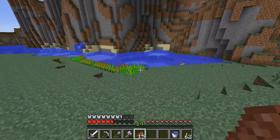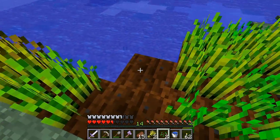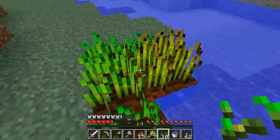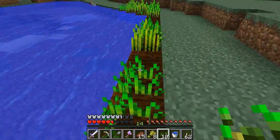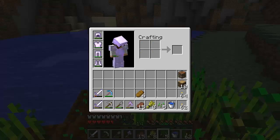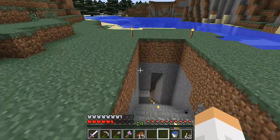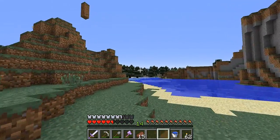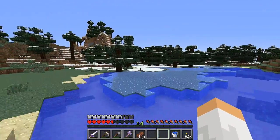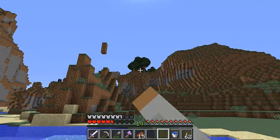I can harvest this farm a little bit. Now we're going to go down over here and get some dark wood — that's the good kind. I wish we had silk touch to get some ice, but at least we have a snow biome close to our home here.